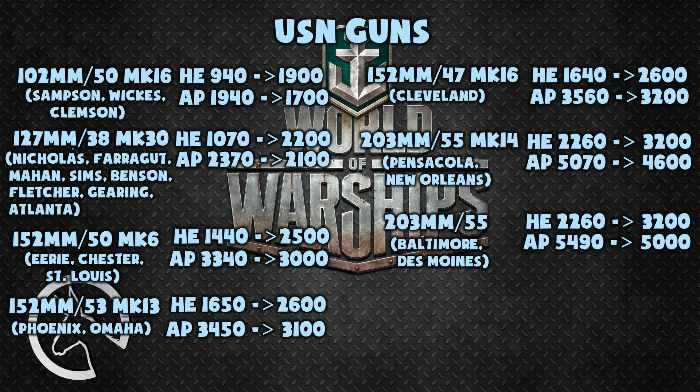The 152 millimeter guns on the Erie, Chester, and St. Louis have had their HE maximum damage buffed by 960 points while AP maximum damage was nerfed by 340 points, bringing HE damage to 2500 and AP damage to 3000. The 152 millimeter gun on the Phoenix and Omaha had HE maximum damage buffed by 950 points up to 2600, and AP ammunition cut by 350 points to 3100. The 152 millimeter gun on the Cleveland had HE ammunition buffed by 960 points up to 2600, and AP nerfed by 360 points down to 3200.